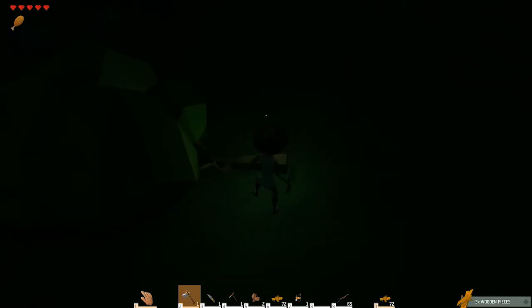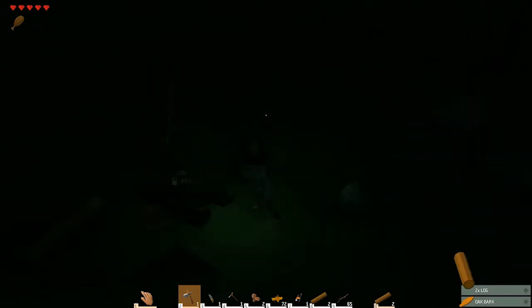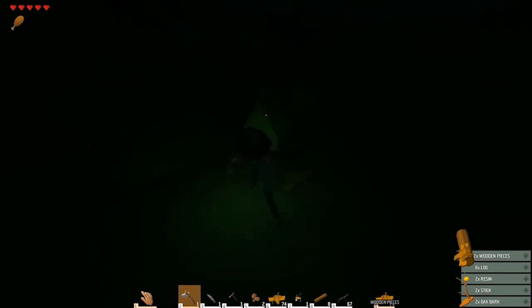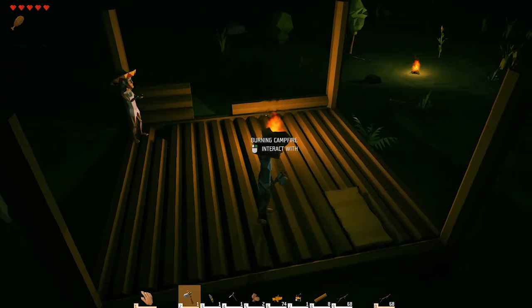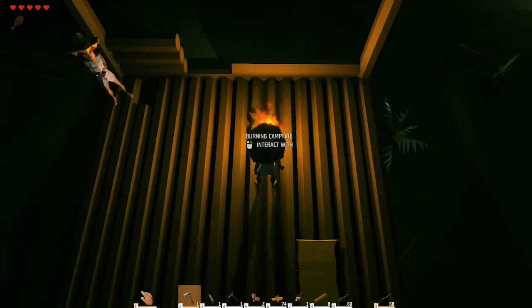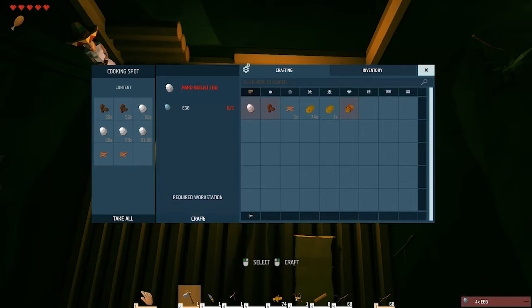I'm hungry. Place stuff in the fire — just interact with it. I did. Hold — I'm trying to rotate. No, I want to eat. Eat. Not ready yet. I need to throw stuff on the ground. Baked potato. Hard-boiled eggs. Roasted crab meat. Takes a minute.